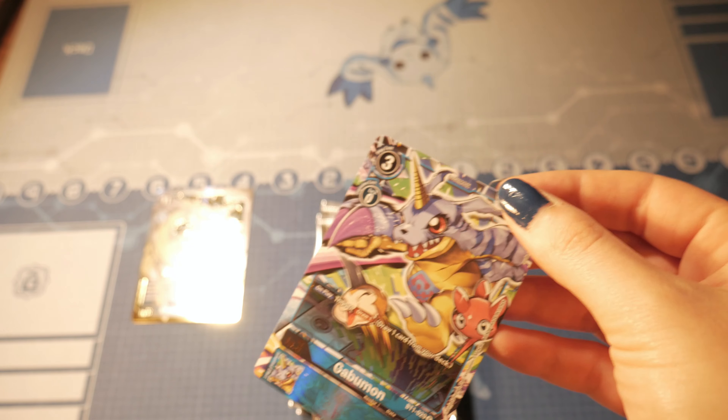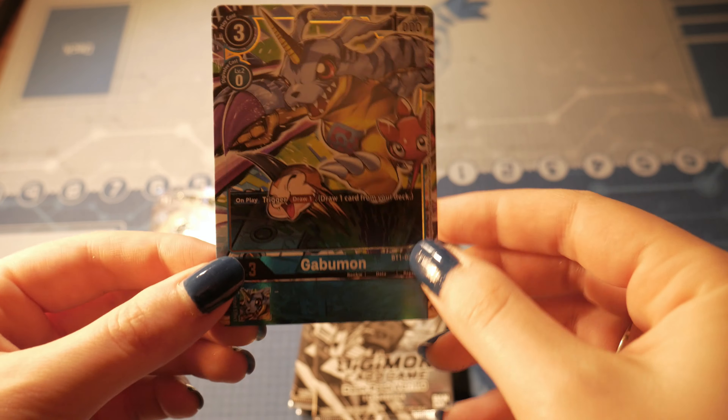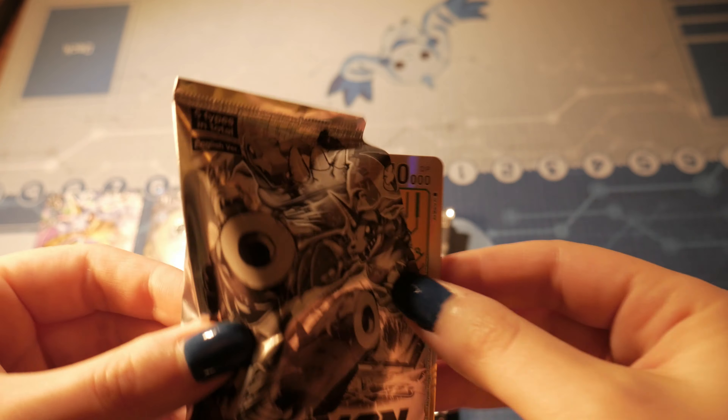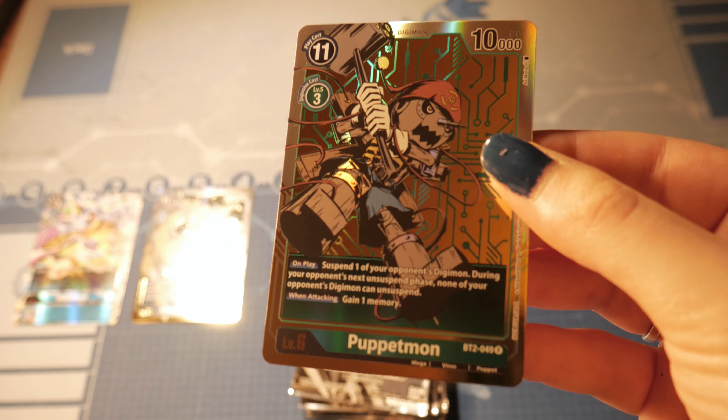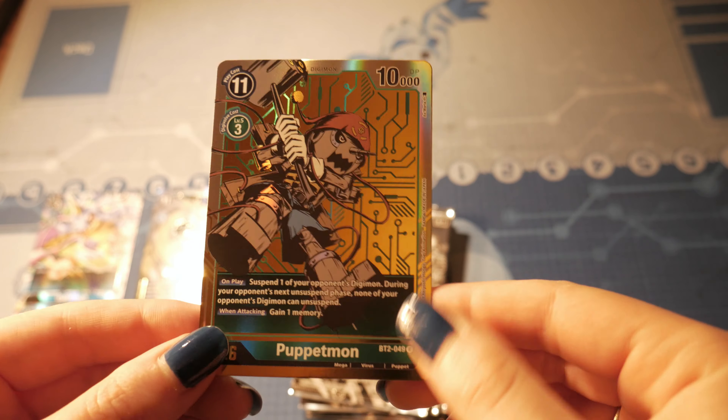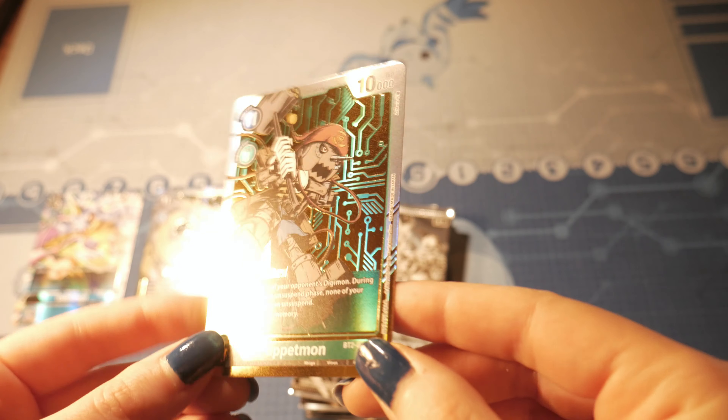First pack we have MetalSeadramon. I will focus my camera a bit so you could see the foiling. This Digimon has only one minus — it is 10,000 — but it gives you an extra turn to live and maybe win those packs.